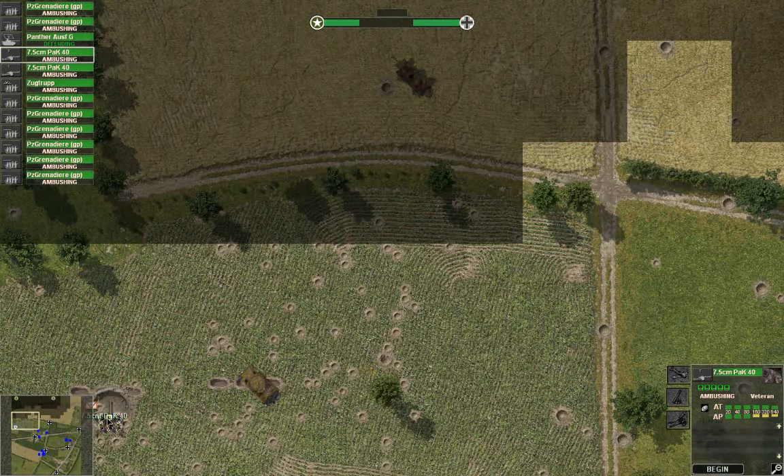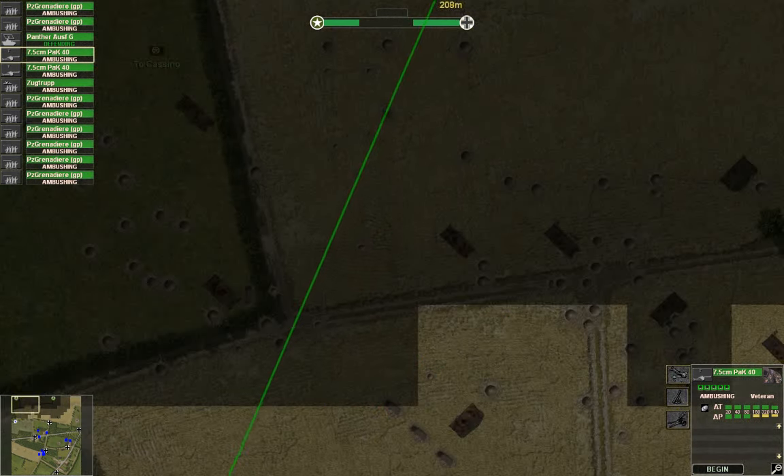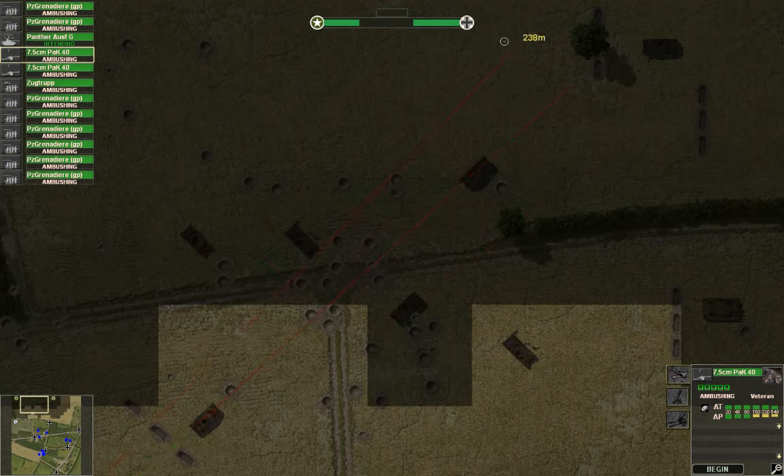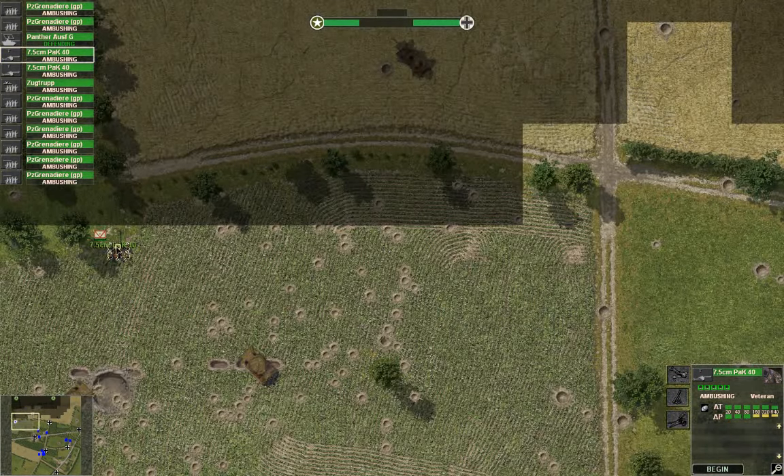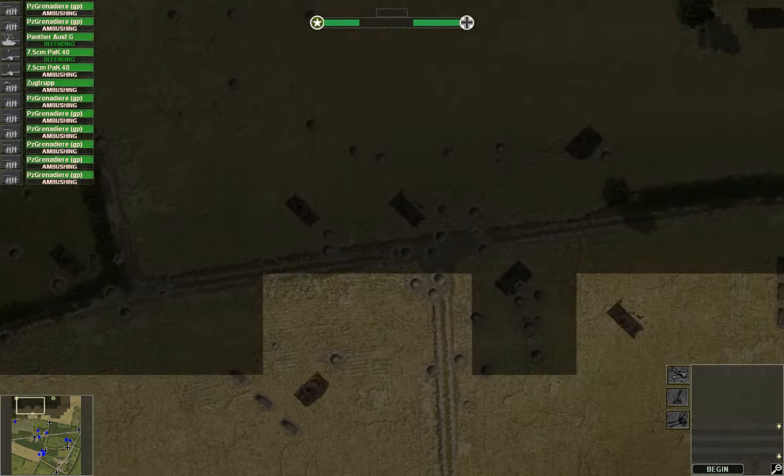The place is littered with dead allies. What about over here — is this a better position? Yeah, somewhat. It'll probably work a lot better. We'll do this — put them on defense. They're gonna be spotted from the get-go, so.